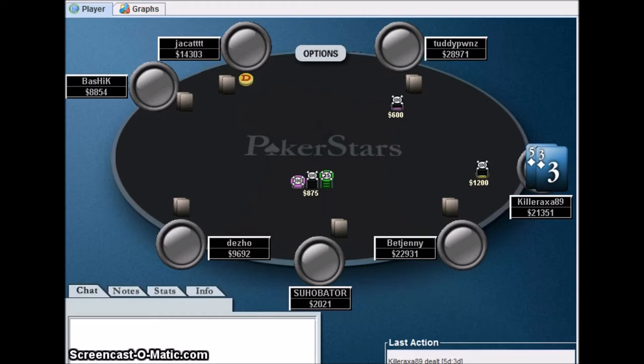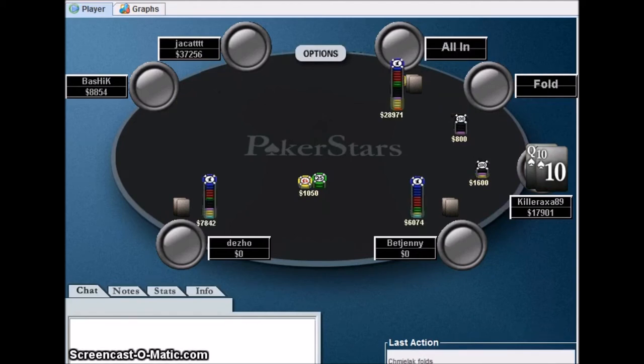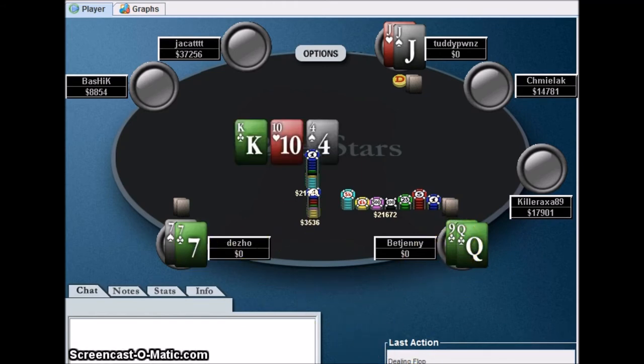A bunch of junk hands — ace-deuce under the gun, easy fold. There's a queen-10 suited spot where the pot was ridiculous and I think I had odds to call, but I folded. I would have had the best hand on the flop but gotten screwed on the turn — though that's just being results-oriented. Maybe I would have made the call with queen-10 suited because the pot would have been so huge it wouldn't have cost me that much more.